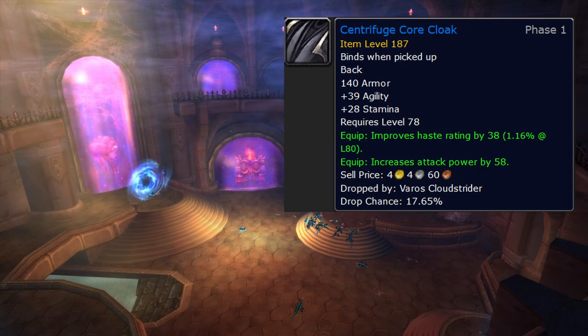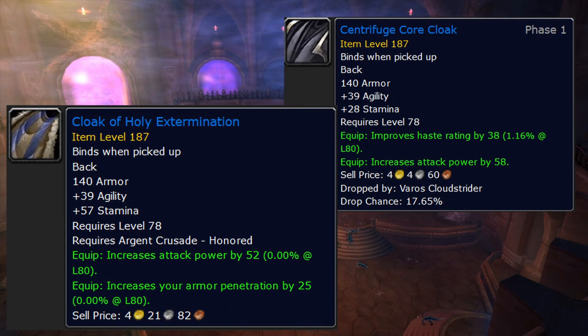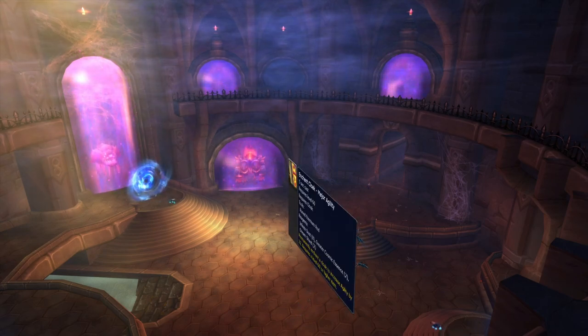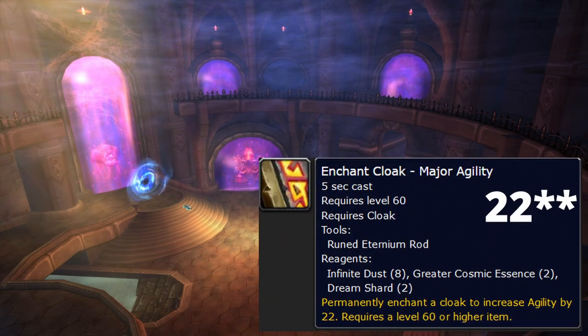The second best option is Centrifuge Core Cloak from Oculus normal. Cloak of Holy Extermination is from Argent Crusade honored, so at least it's really easy to get. You can also just use your Sunwell cloak if you happened to get one back in TBC. Honestly the cape slot just kind of sucks — nothing I can do about it. Our cloak enchant is 23 agility.